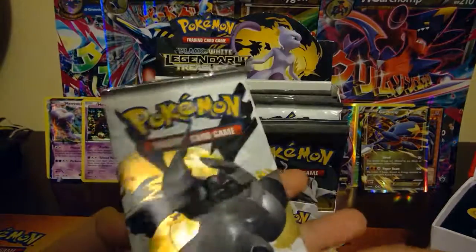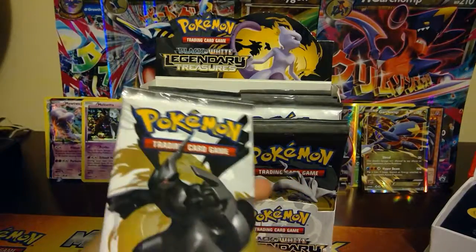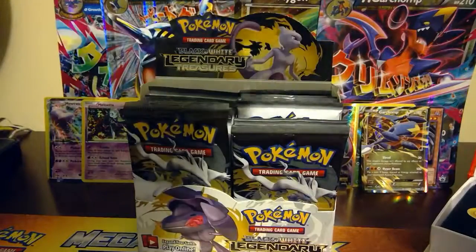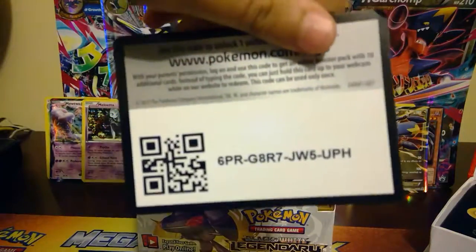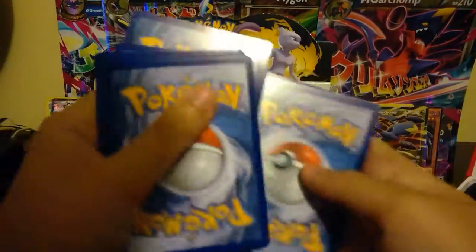Hey guys, what's going on? Anthony here, and today I'm gonna be opening part 4 - this is a Black and White Legendary Treasures pack, it's a Zekrom pack this time. Let's see, maybe we'll get a Zekrom gold card out of a Zekrom pack if we're actually lucky. Okay guys, there's the code.